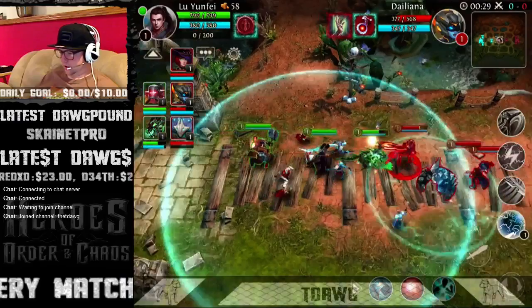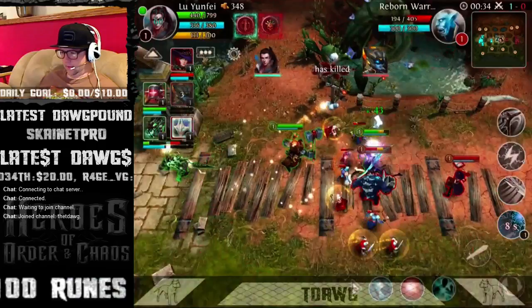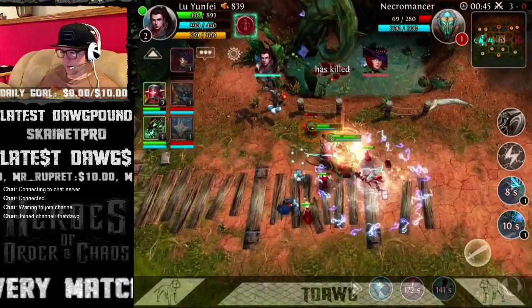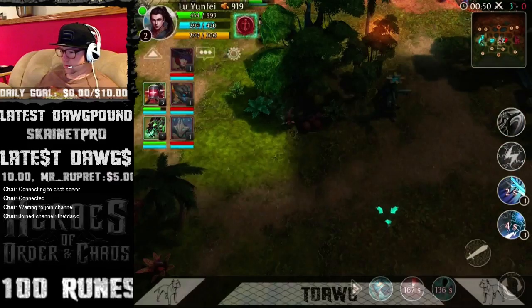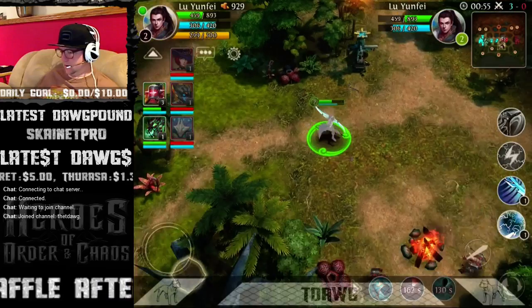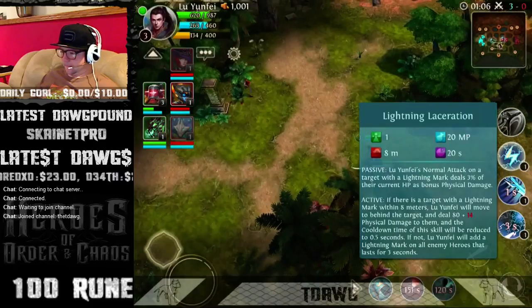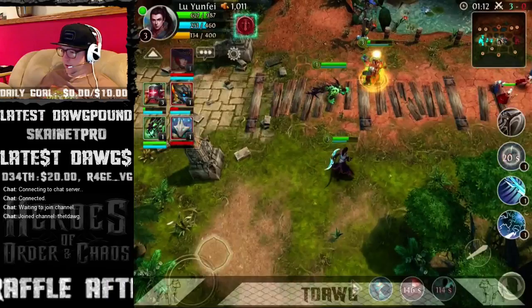There's some AOE going on there. Here I'm going to port in on her — and boom. So that's the skill order you want: one, two, three, then max two. Could be wrong, but then you max three. You could also do one, three, two.